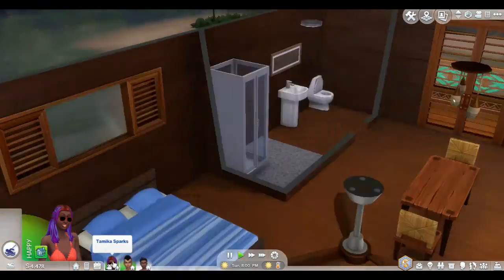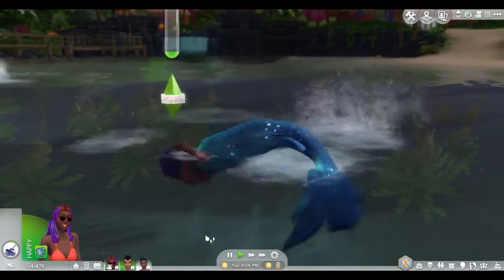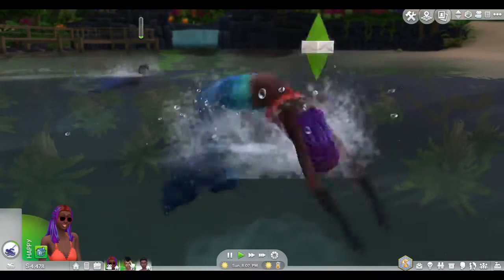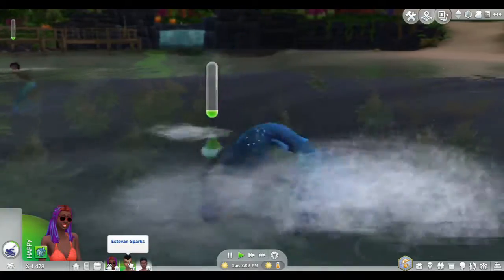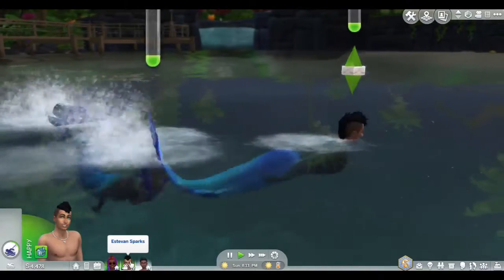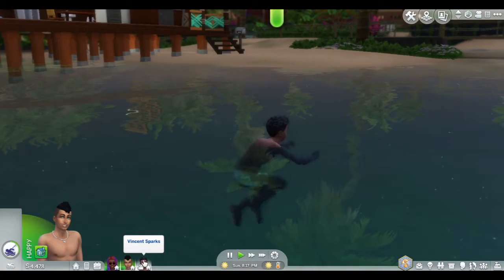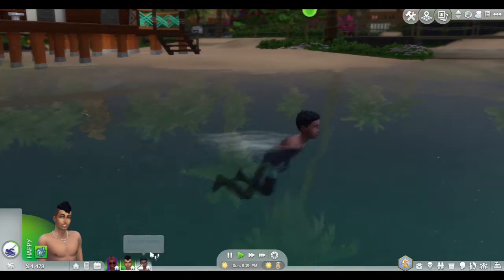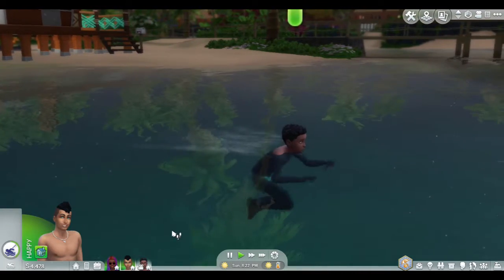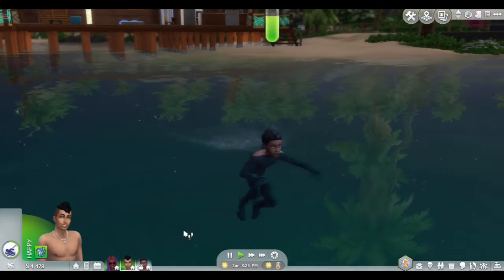What's everybody decided to go do? Swimming! They are so happy swimming. There's Tamika, Estevan, and where is Vincent? Also swimming. He doesn't have any fins. Maybe they have to grow into their fins. That'll be interesting to see.